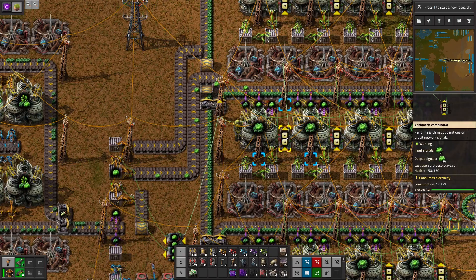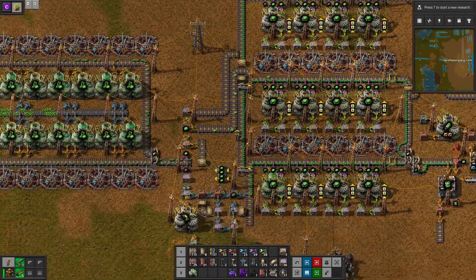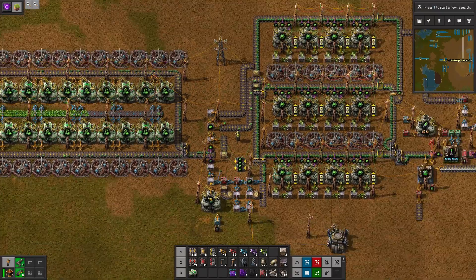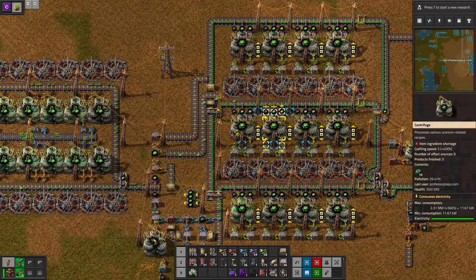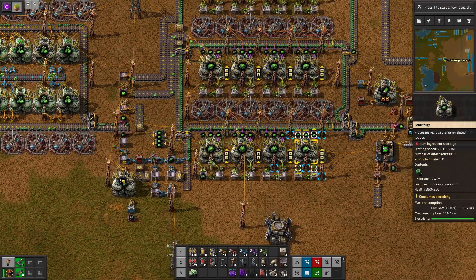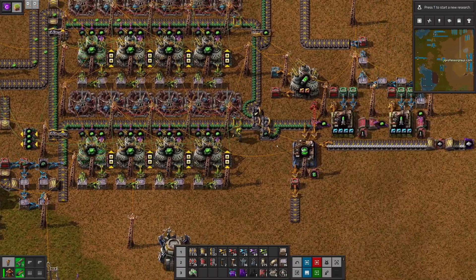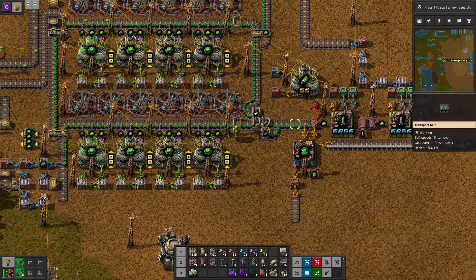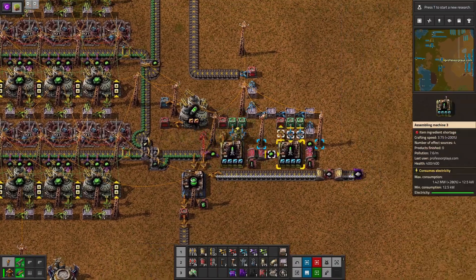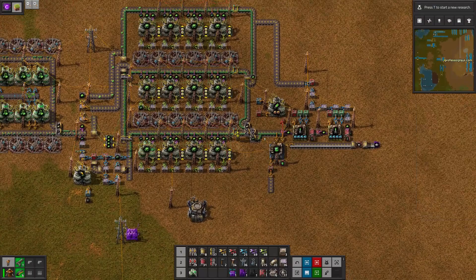So once the first one's primed and running, it's going to prime the others. Now the new 235 that comes in — this logic is diverting it up here and it's now priming the second row; this one now has 27, 28. That's going to take a long time — in real gameplay these are very rare. Once all four of these are running, you're going to get 235 down here and then you can do whatever you want: make the fuel for your reactor, make atomic bombs, make the nuclear fuel.